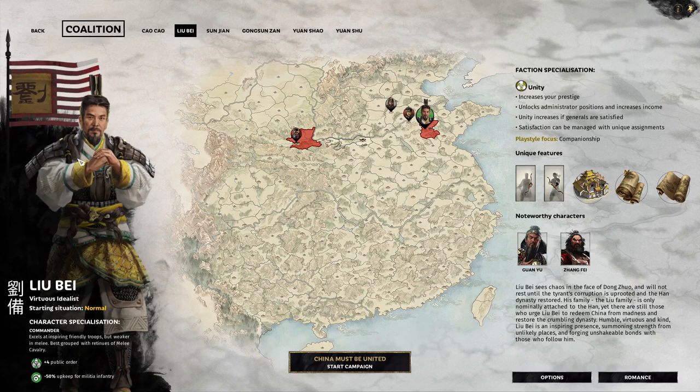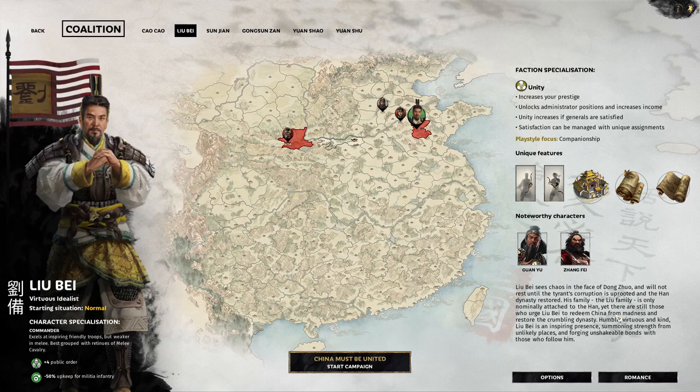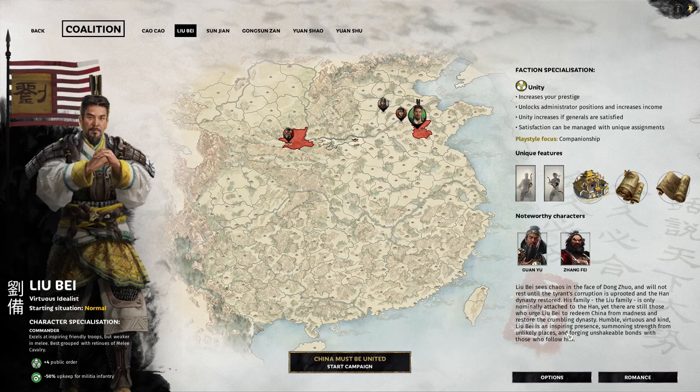Liu Bei should have Guan Yu and Zhang Fei in his army, so I'm looking forward to checking those guys out. His fate reads: 'Liu Bei sees chaos in the face of tyranny and will not rest until the tyrant's corruption is uprooted and the Han dynasty restored.' He's part of the Han — he wants to reunite China under the Han dynasty. He's humble, virtuous, and kind — all good qualities — with an inspiring presence.